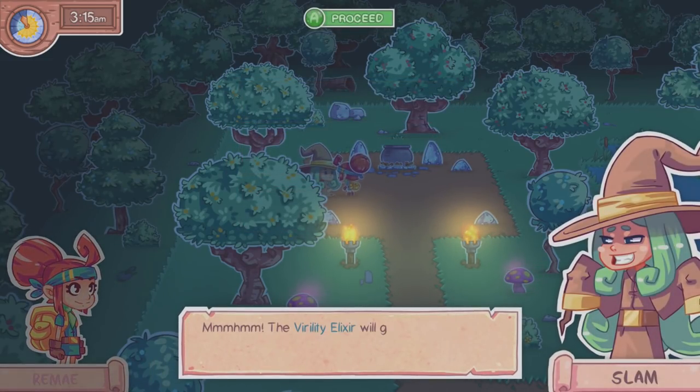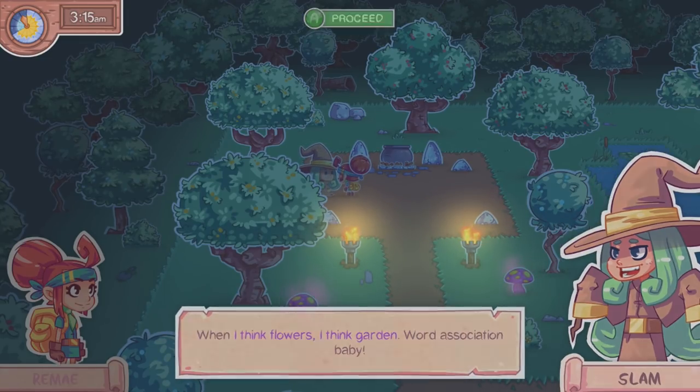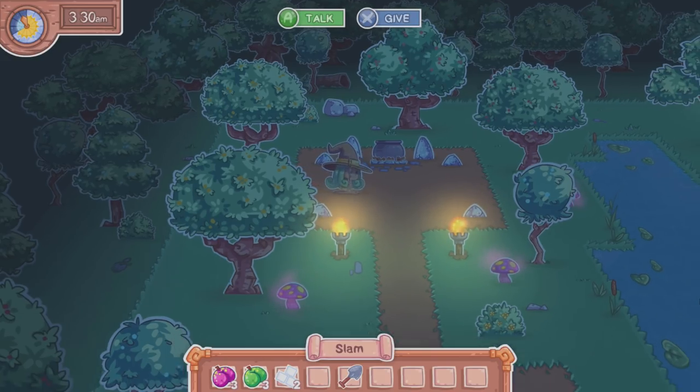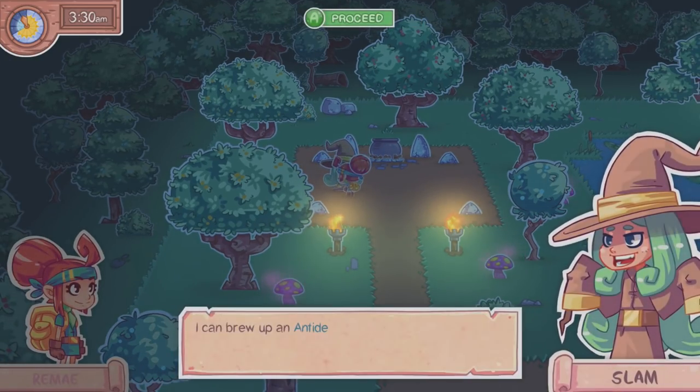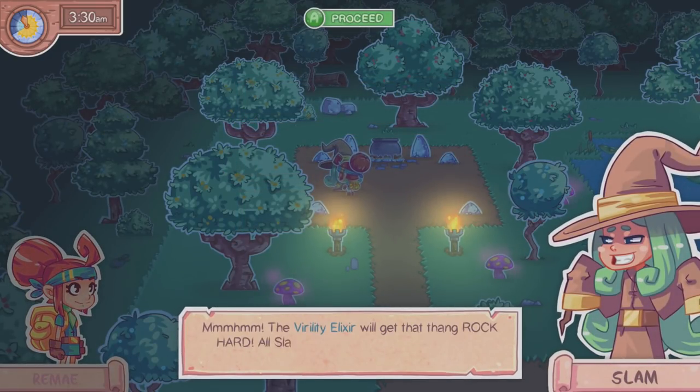'The virality elixir will get that thing rock hard — all Slam needs is a golden flower and a rainbow flower. When I think of flowers, I think garden — word association, baby!' All right, so we need a rainbow flower and a golden flower. Let me write those down. Virality elixir needs: golden flower and rainbow flower.